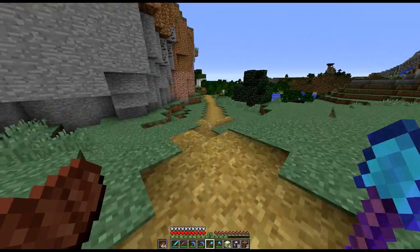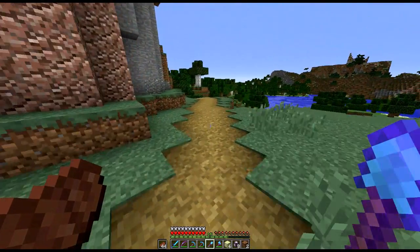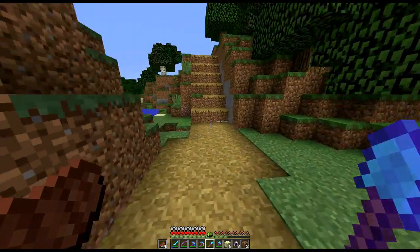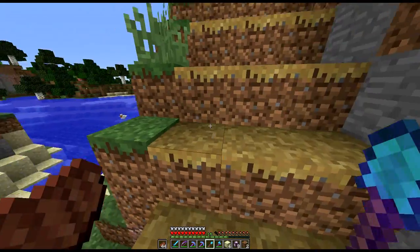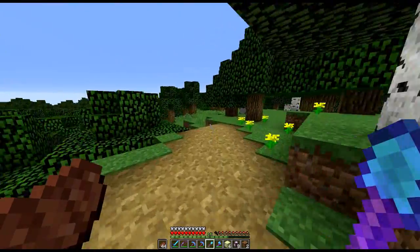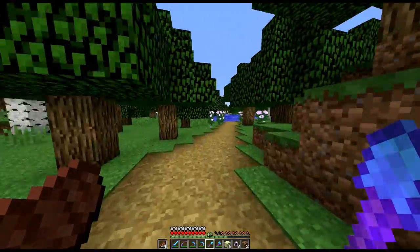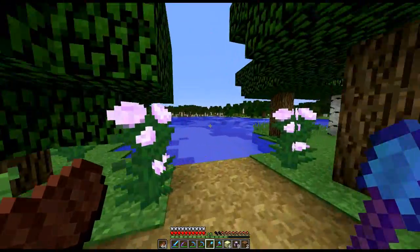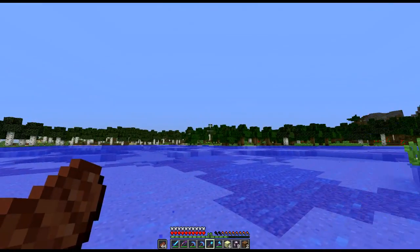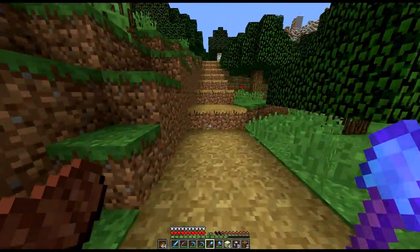I've started making some paths using the new path feature, and I think it looks pretty good — quite a nice easy way of making paths. It means as we go along we can mark paths rather than just placing torches and leaving breadcrumbs. The path makes its way down here and then heads out towards the mesa biome.